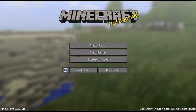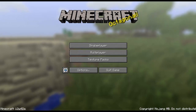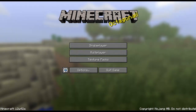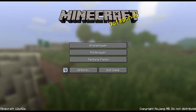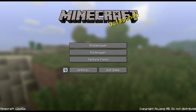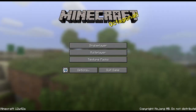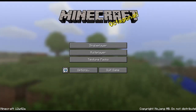Hey guys and welcome to the weekly snapshot. Today I'm going to be reviewing 12w42a. This snapshot was released a bit early — today is Wednesday. The reason it's being released earlier than usual is because Minecraft 1.4 is now going to be coming out on October 24th.